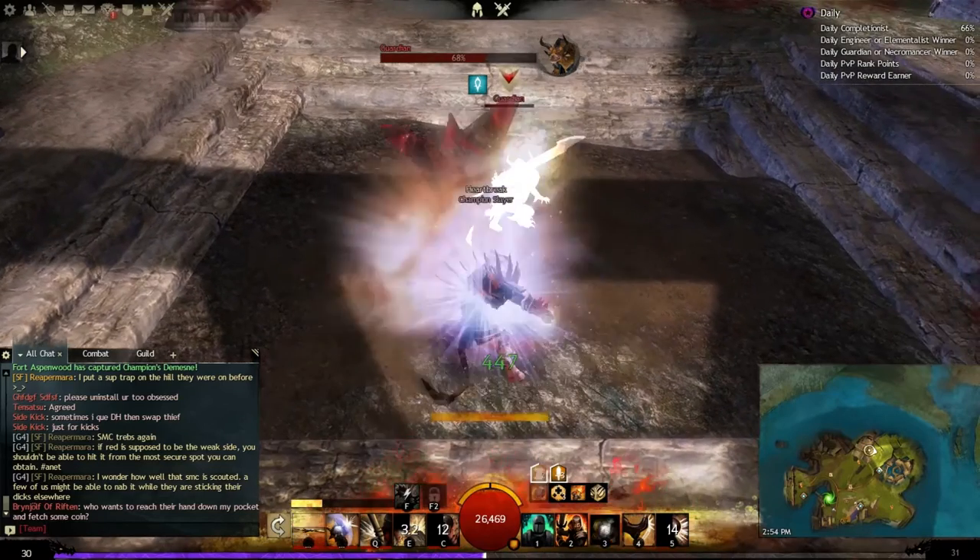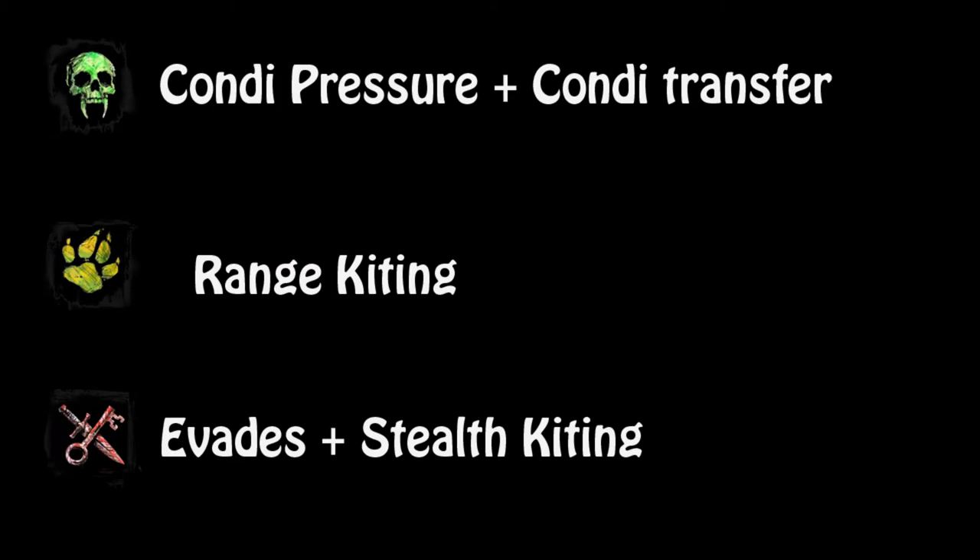There are a few classes you want to be mindful of. Necro with their condis and condi transfers is actually one of the biggest threats — once you put all those bleed stacks on, they can transfer them right back to you. Rangers can kite you a lot; you can't really close the gap. And thieves can evade a lot of your attacks — if you go for a stun and they evade it, you're going to miss out on a lot of DPS.